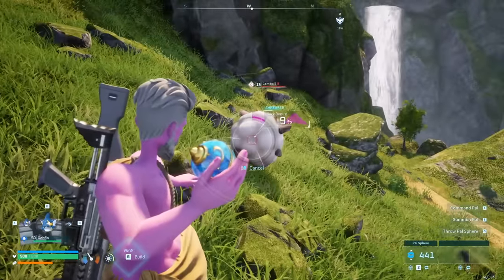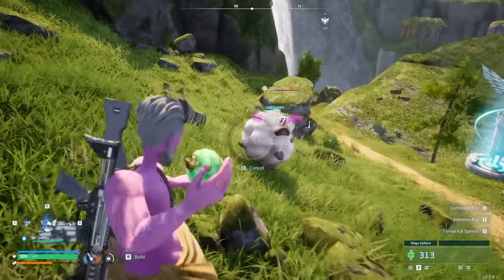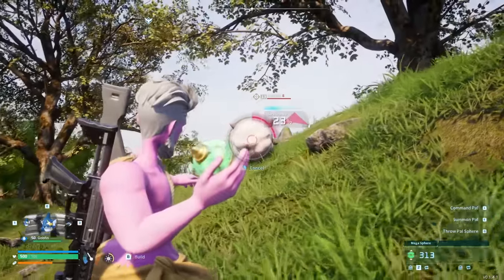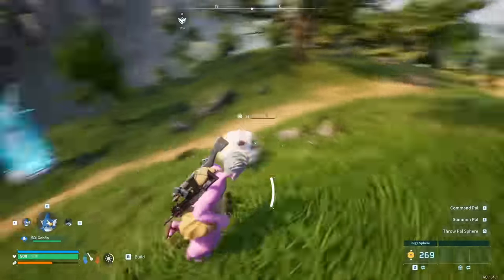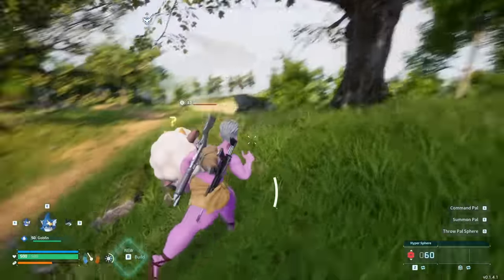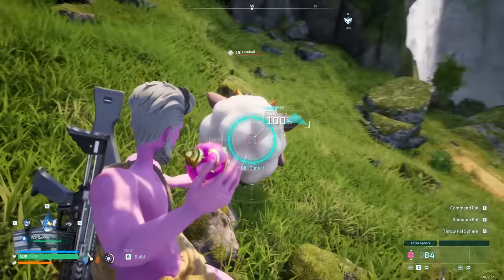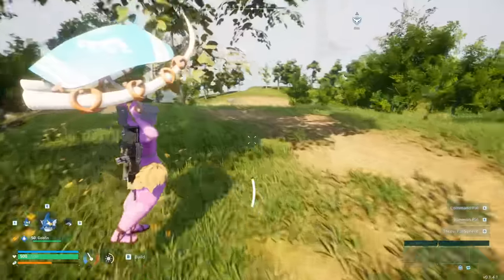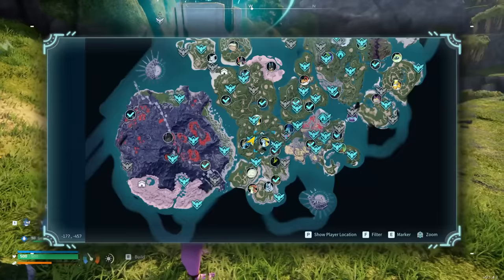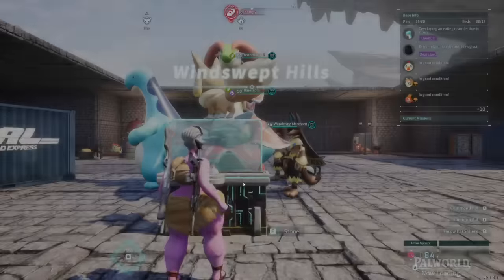There is more specifically, which pal spheres that you choose to use. Every type of sphere in the game has a capture power stat number on it. A lot of people falsely believe that your capture chance with each sphere type is only actually effective on a certain range of levels, but the more accurate way to phrase this is that each sphere has a progressively higher base capture power stat, and higher level pals have a higher capture defense number, with the calculation essentially being capture power of sphere, plus any bonuses you get from the other things we'll be covering in this video, then that capture power is pitted against a specific pal's capture defense, and that's what decides the actual capture rate percentage in any given scenario.